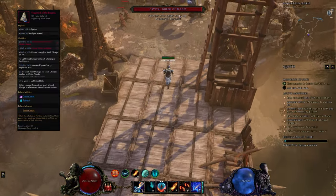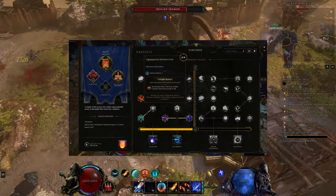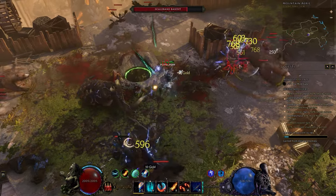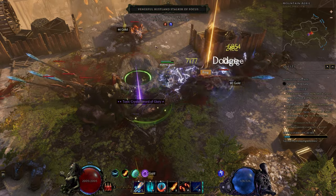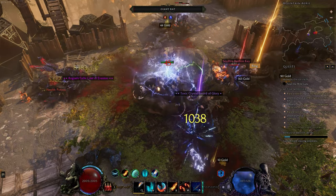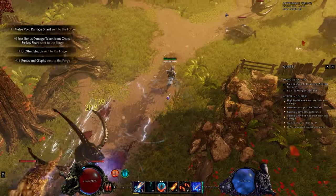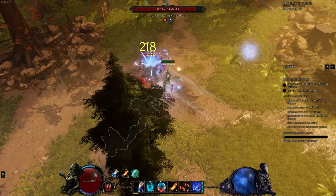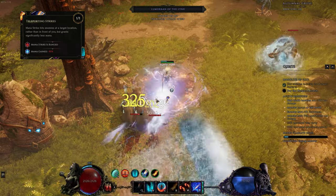This build centers around the Enigma unique, which enables you to scale the spark spell ailment by stacking as much intelligence as possible. We can further add the Calculated Destruction passive to the mix to overload this stat with benefits. It gives us 4% ward retention, 4% increased damage, 2 spell damage and 3% increased crit chance per point, making it the best stat to get on gear no matter what. Enigma also comes with other benefits: increased AoE allowing spark detonations to overlap and clear whole packs in one cast, as well as a strong more-damage multiplier when we apply the ailment with a melee skill.